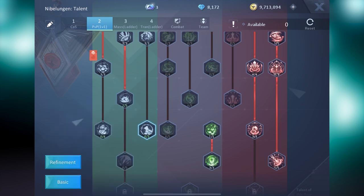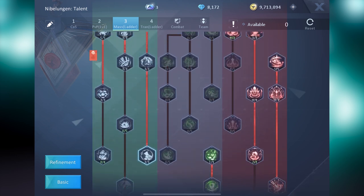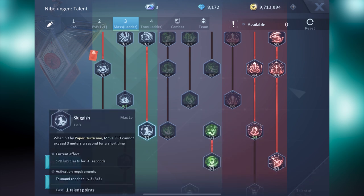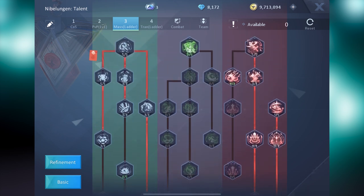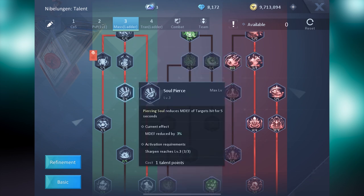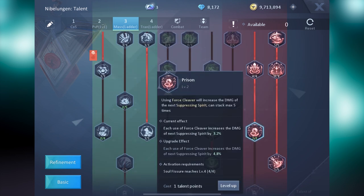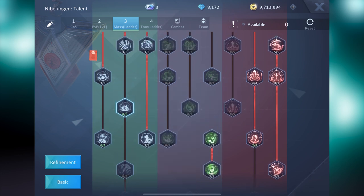Moving on to the Group PvP Ladder plan. Kake focuses on maximizing his utility to the team while also keeping a balanced damage output. He decided to max out Sorrow on the right side and Sluggish on the left side, while also maxing Bind and Domain in the middle. Kake used the rest of his points in Soul Fissure on the right side middle tree, Torn Paper on the left side left tree, and Soul Pierce on the left side middle tree. As we get more deep talents, we will focus on maxing Prison on the right side middle tree, Shock on the left side left tree, and Shatter on the left side middle tree, with any extra points going to Break.